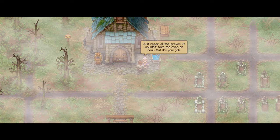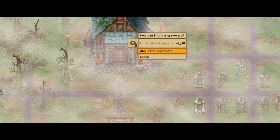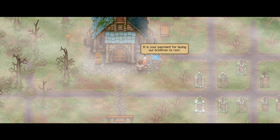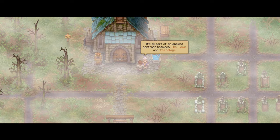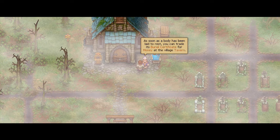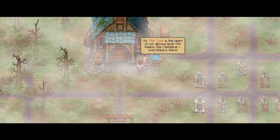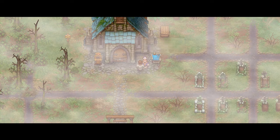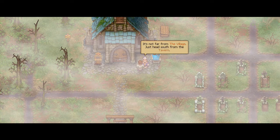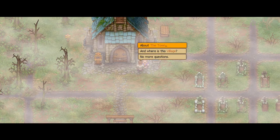Just repair all the graves — it wouldn't take even an hour, but it's your job. About the burial certificate: 'It is your payment for laying our brethren to rest. It's all part of an ancient contract between the town and the village. You can trade its burial certificate for money at the village tavern.' About the town: 'The town is the heart of our glorious land — the palace, the cathedral, everything is there. You should see it for yourself. In those clothes I would be rather funny.' 'How can I get there?' 'Just head south from the tavern.' 'Where's the village?' 'Just go east from the graveyard gate along the old stone road.'